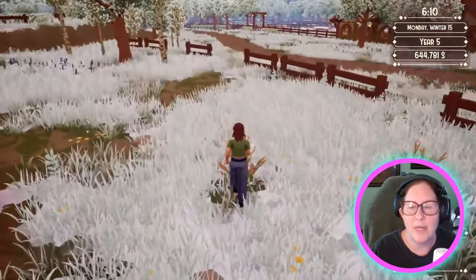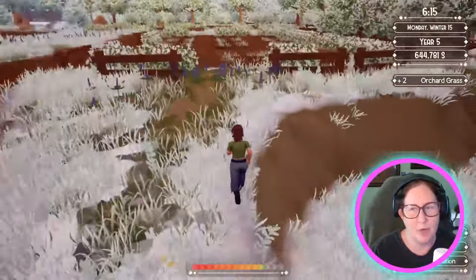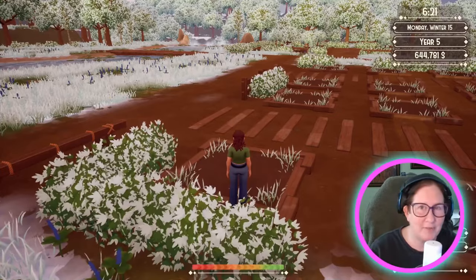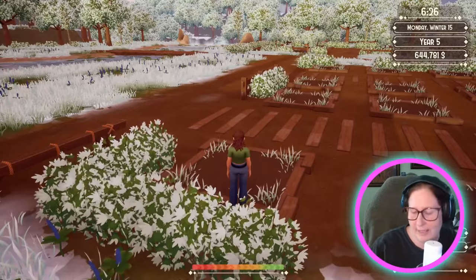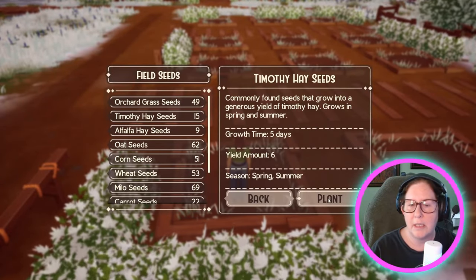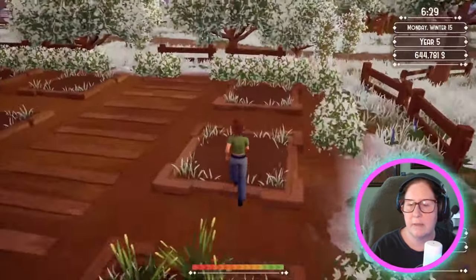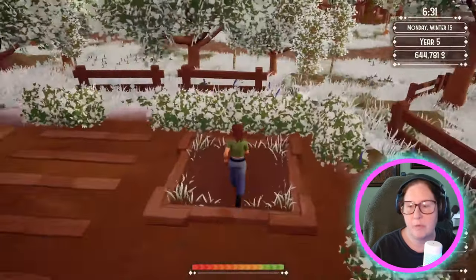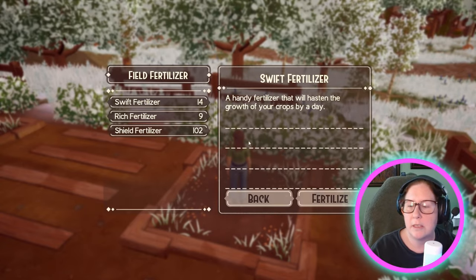We're in winter. I'm going to try and plant some crops, because there have been some problems since the update came out — my last video was still beta testing. The day she dropped the update everybody can now look at eye colors and everything else. So let's plant some timothy, and I want to do some shield fertilizer and some swift fertilizer. I want to do oats, shield, swift.